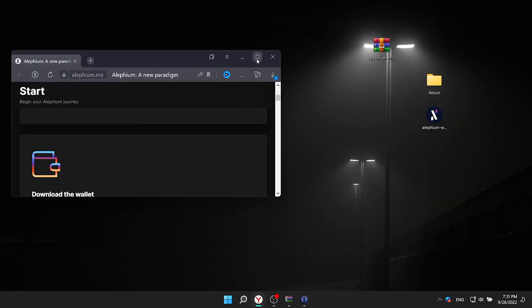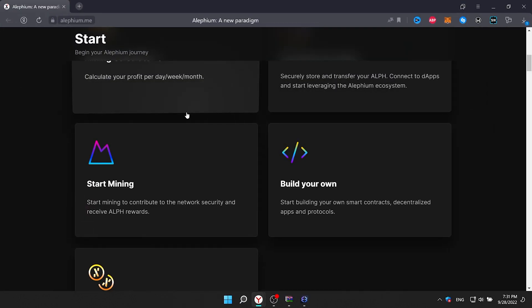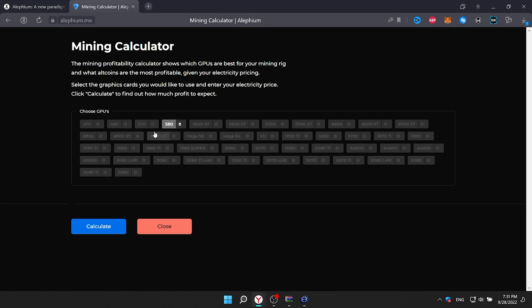Let's move to the most interesting thing — the profit calculator. Here you enter your video card and their number, after which we can know your profit.